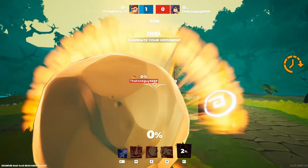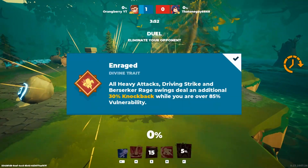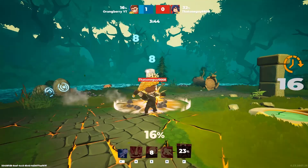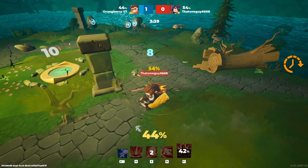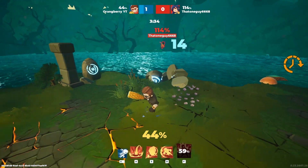The first thing we're going to touch is the divine trait, and it's going to be Enraged. All heavy attacks, divine strike, and berserker raid swings deal an additional 30% knockback while you are over 85% vulnerability. I think out of all the divine traits, for my personal play style this works perfectly — as Hercules is a strong boy, having that extra 30% knockback on those attacks helps so much. I'm just able to knock people around and get them out easily.